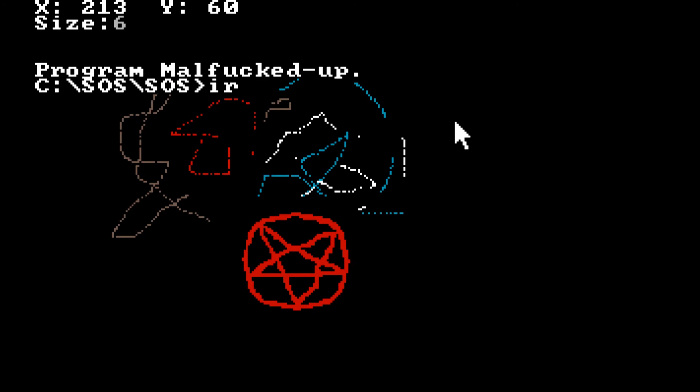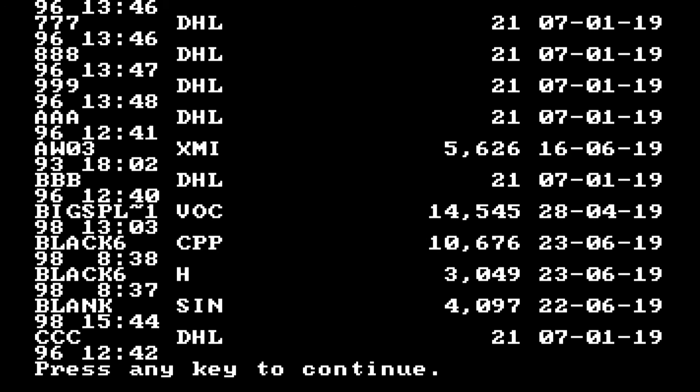Let's do a directory listing. This is hard to read of course at 320 by 200, but you can see things like anything dot DHL. I mentioned in the DHL video I made the fonts for DHL — this would be the font I made, this would be the letter B. That would have to be loaded as a graphic, apparently only 21 bytes. Even the small font you saw in DHL was something I made by hand in this editor.